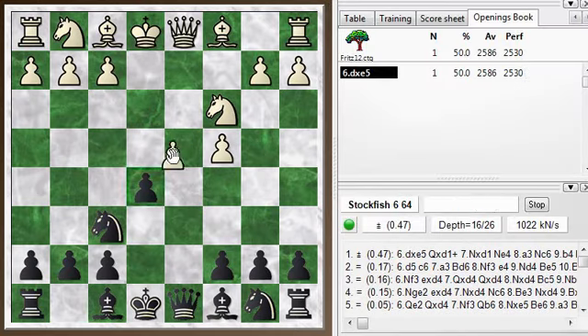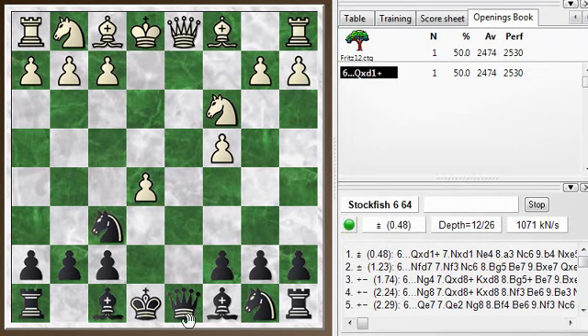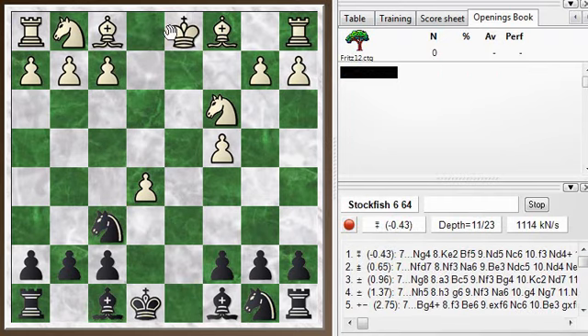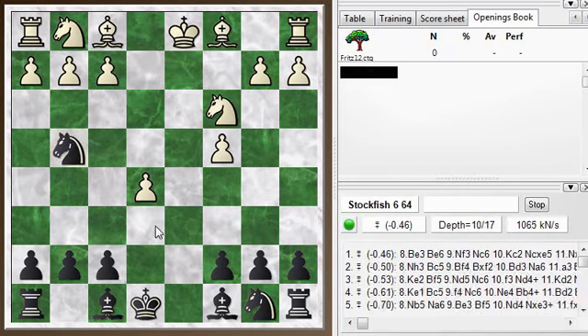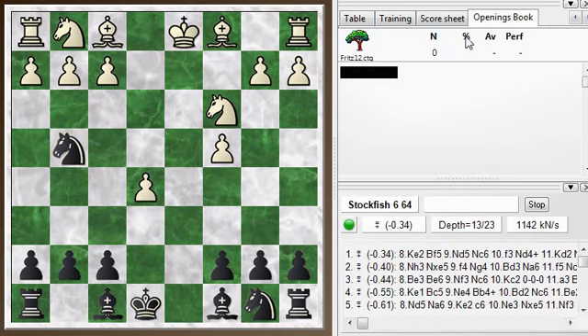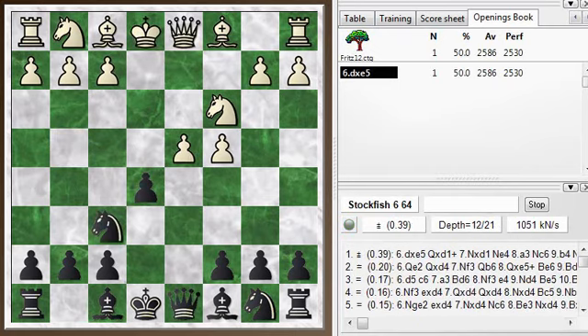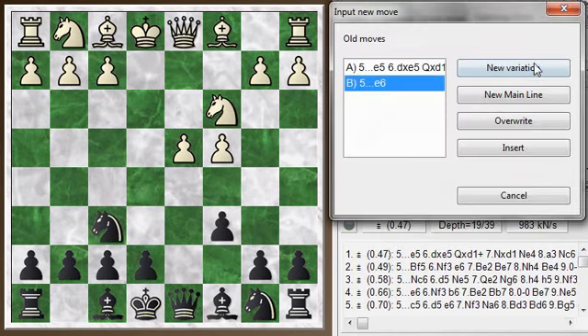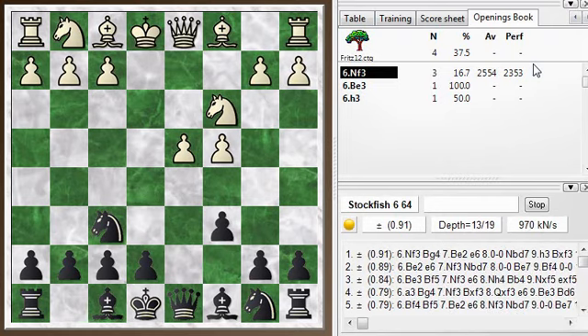What happens if he takes? Exchange queens, and then play knight to g4. So that's an idea for this position. I played the move e6. c6 is a book move here and would lead to similar kinds of issues as I had in the game.